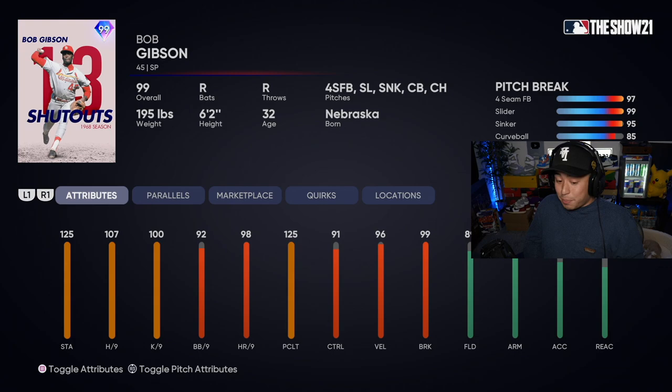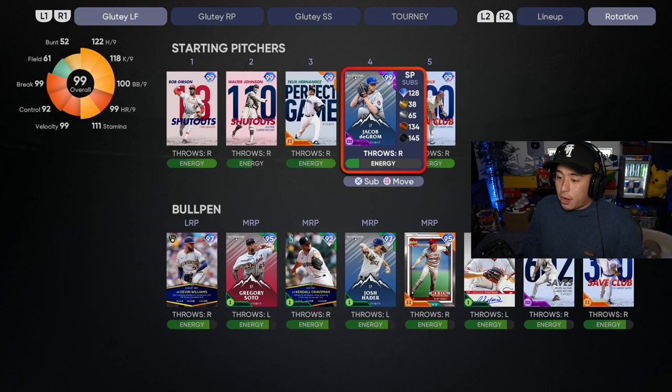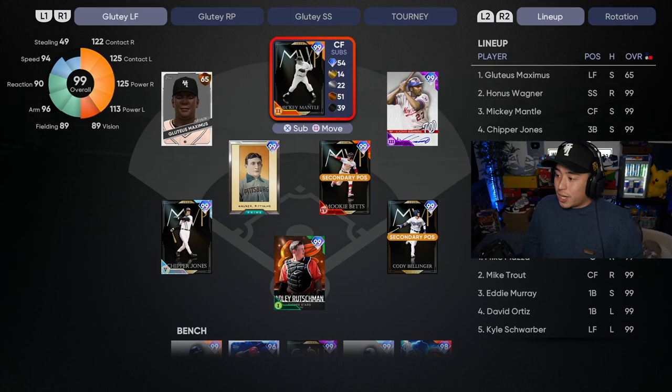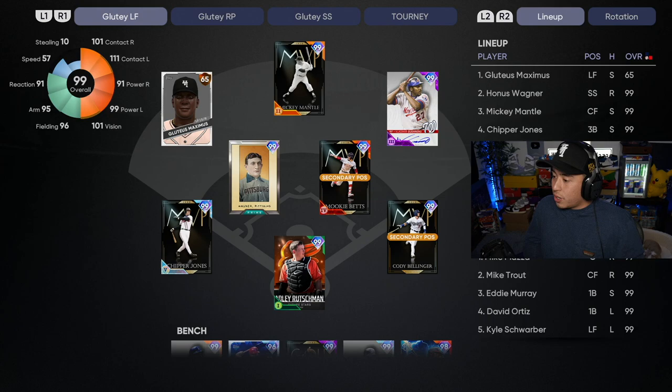That's really good break, Bobby — you might be something. Only 107 hits per nine, but hopefully we can get something done. I'm just excited to hit right now. I've been hitting so well it feels like it doesn't matter who I use. Bob Gibson, I need you to do the job. Our bullpen's all the way full, so if he can't do it we've got somebody to back him up.